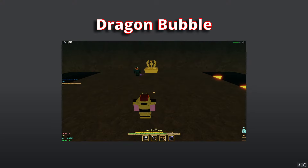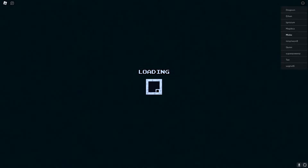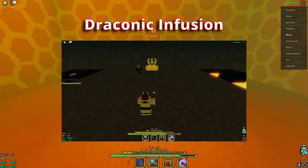The second ability is Dragon Bubble. You basically do a beam like a roar beam forward, and a little bubble — or ball, whatever you want to call it — comes out slowly. If it doesn't hit a target it blows up, and even if it does hit a target it still blows up.